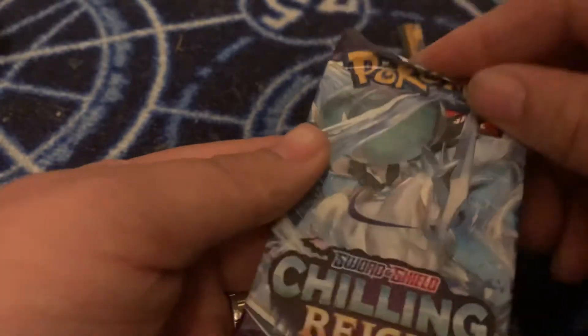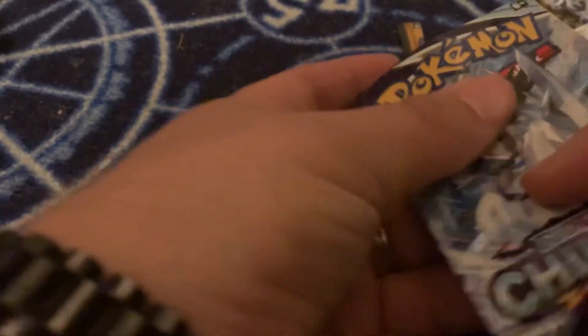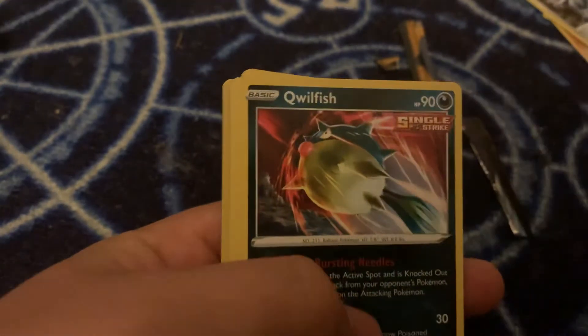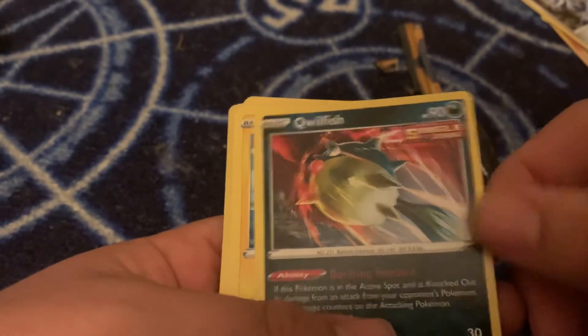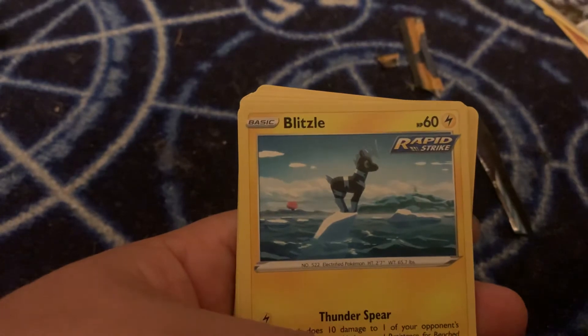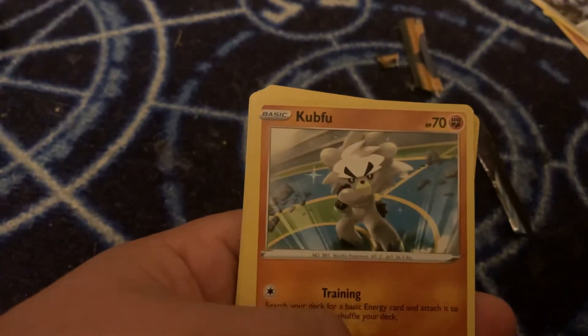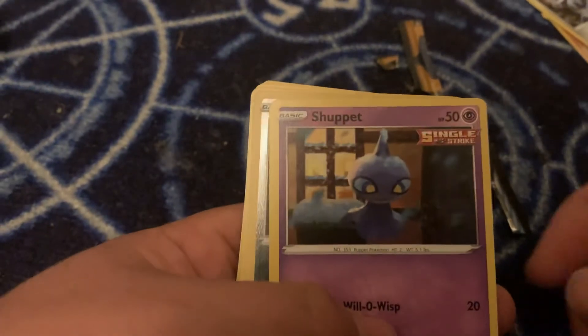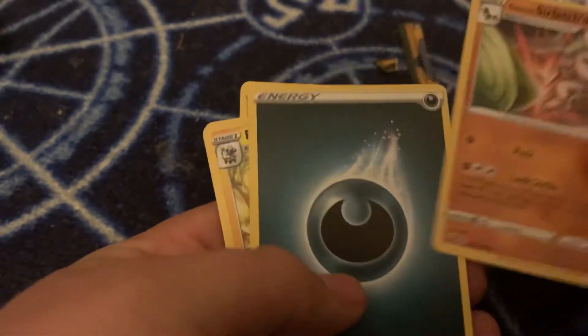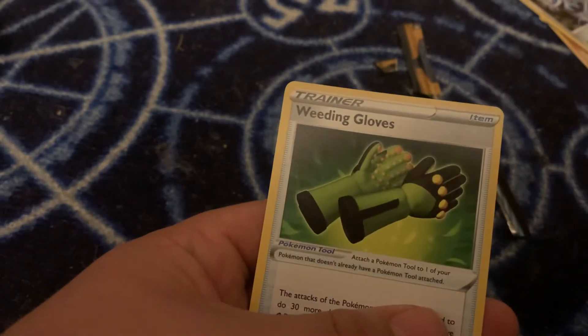And now for Chilling Reign. Last code. Galarian Slowpoke — oh, Single Strike — why is that there? That's cool. Dark Flaaffy, Rapid Strike Blitzle, Blitzle, Kubfu, Shuppet, Reverse Holo Seviper, Galarian Sirfetch'd, Dark Energy, Flaffy, Avery, and Weeding Gloves.